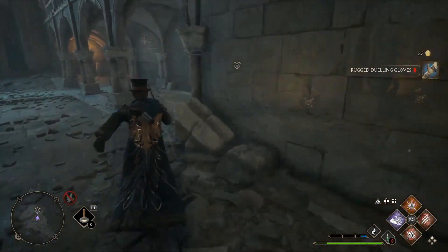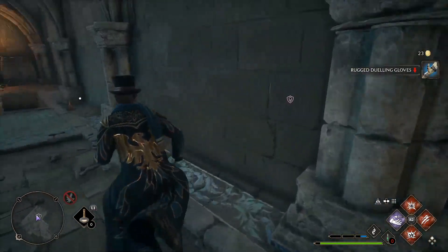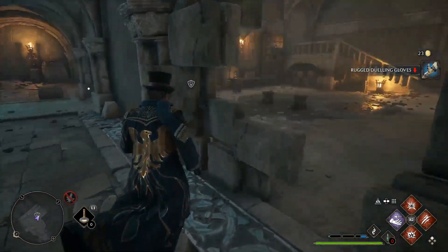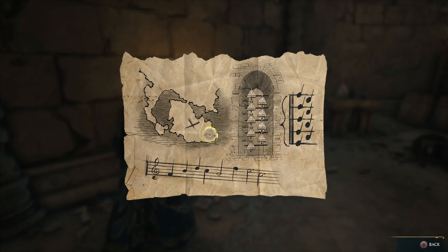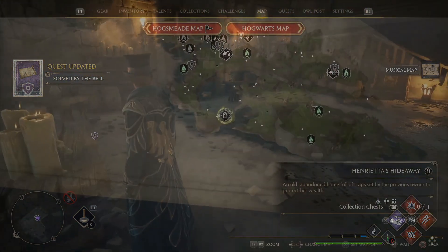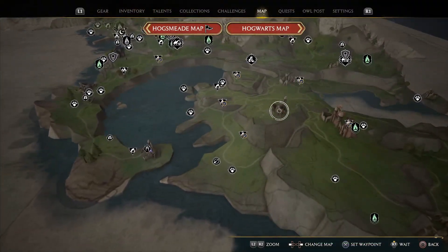After that there will be a room of enemies you need to clear, and then you'll find a hidden door on the right side where you can grab the solution to the bell puzzle. This also starts a quest to solve the puzzle, which is why I'm not sure if you need to get this first in order to solve it.